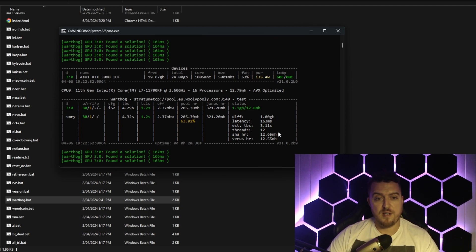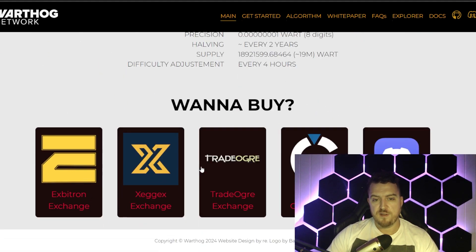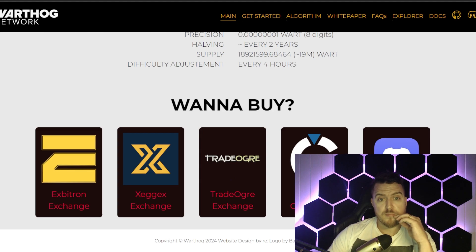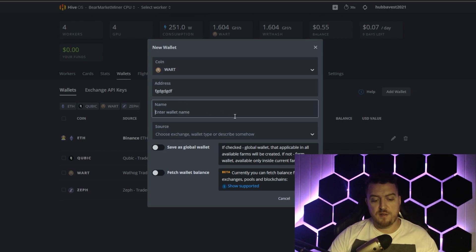Let's jump over to HiveOS. First thing — head back to the Warthog page, there are a few different places to set up wallets, whether you want to use an exchange wallet or their core wallet. I am using Trade Ogre for full transparency. In HiveOS go to Wallets, click Add Wallet, select the coin WART for Warthog, enter your address, enter a name, then click Create.